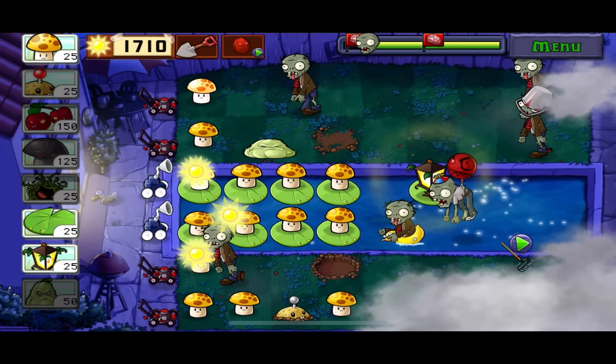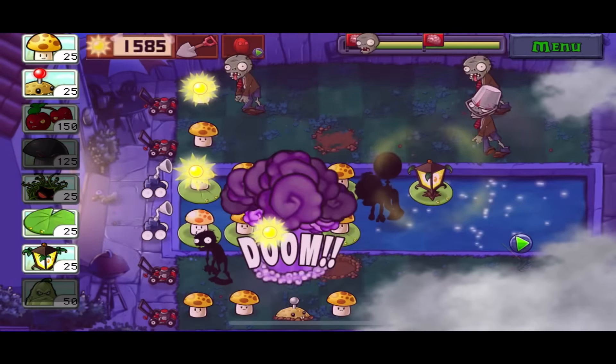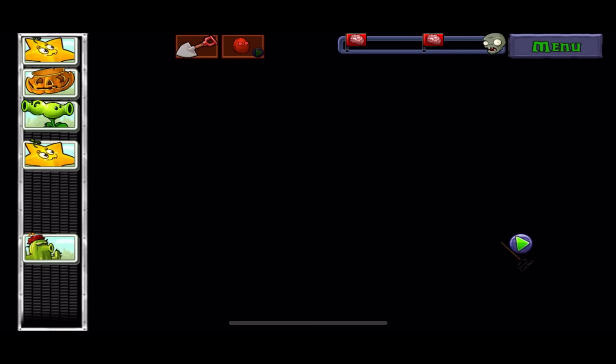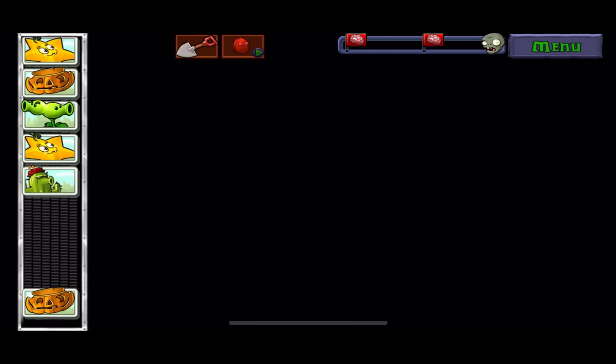Through the next levels almost nothing changed — they introduced the pogo zombie and threw some balloon zombies at me, but there wasn't even a three-flag stage. Level 10 is unfortunately similar to the last world except even worse: there are literally no instakill plants, so we can quickly move on to world 5 where actual stuff happens.